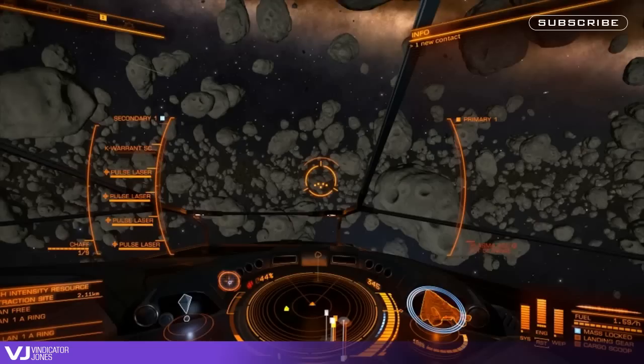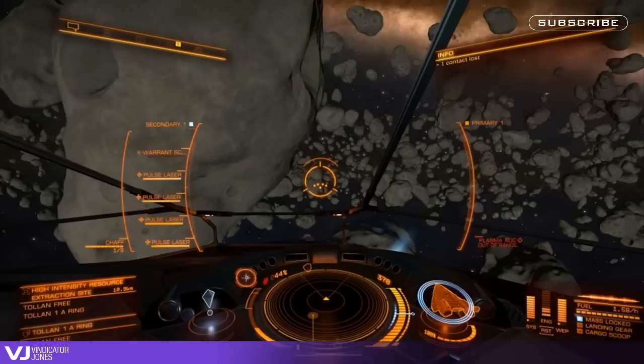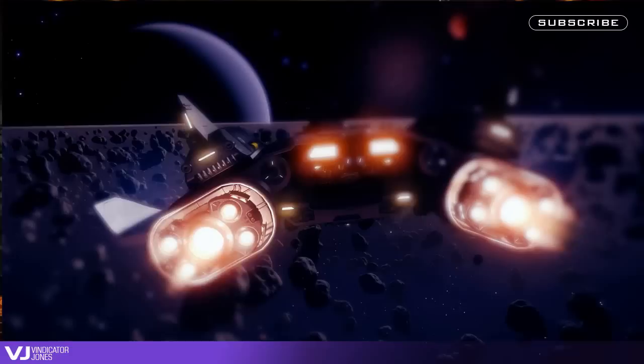Another good exercise is to put yourself in the middle of an asteroid field, point your ship so you're travelling directly through the asteroid field, throttle up and continuously boost. Don't use your attitude controls, and only use thrusters to avoid incoming asteroids. For added fun, try and get as close as possible to the asteroids without hitting them. Again, please be careful doing this, as you will crash from time to time, so make sure your shields can handle it.